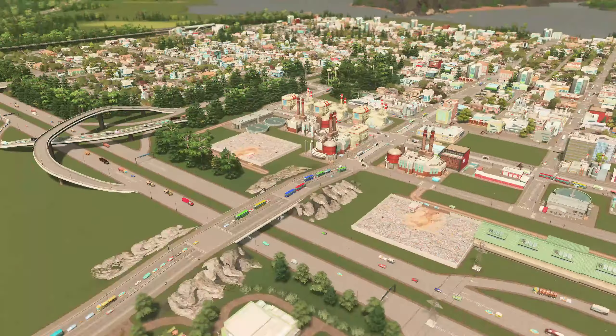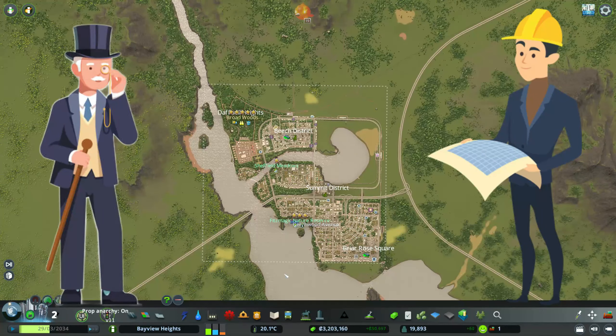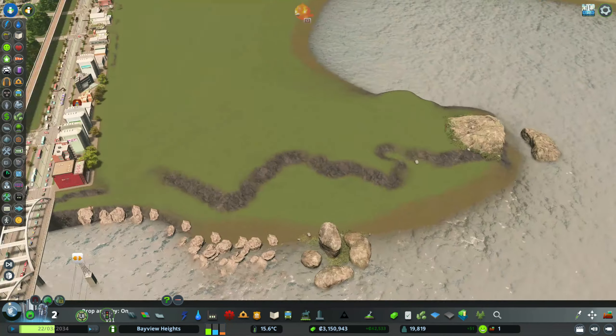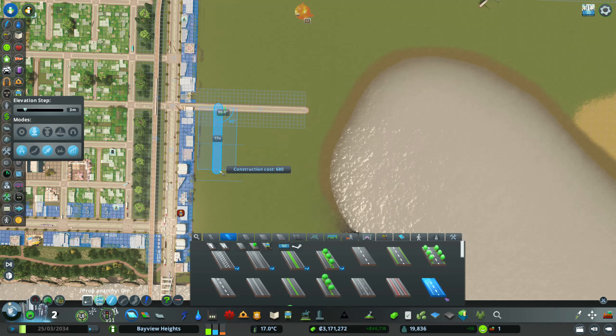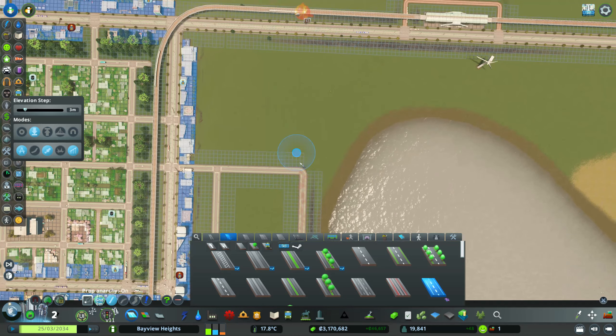Welcome back to another City Skylines let's play. We're back in Bay View Heights where Mayor Ryan Fitzpatrick and city planner Frank Sinclair are talking about how to expand around the lake and create points of interest. Frank wants to build an amusement park and a zoo as the main focal points of the residential area, building residential around the parks. You'll need the City Skylines Park Life DLC for this build.